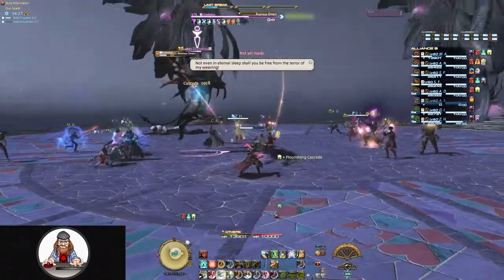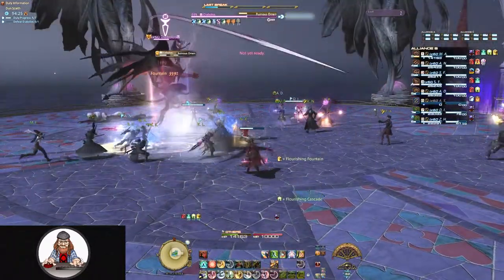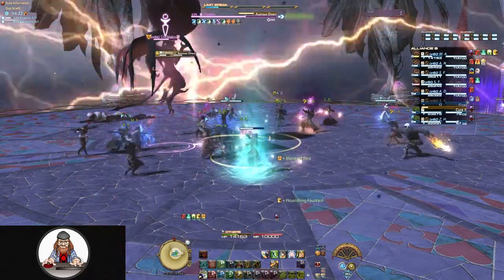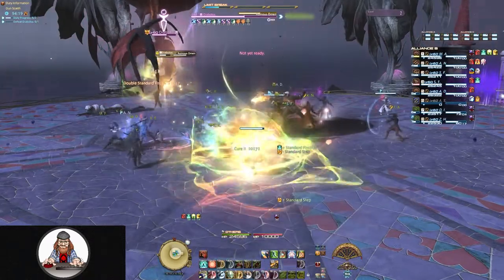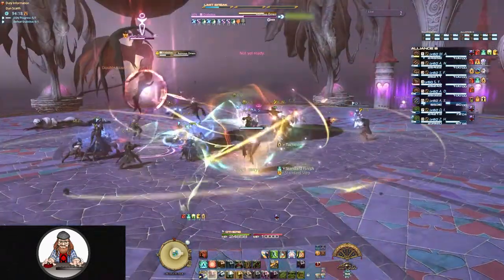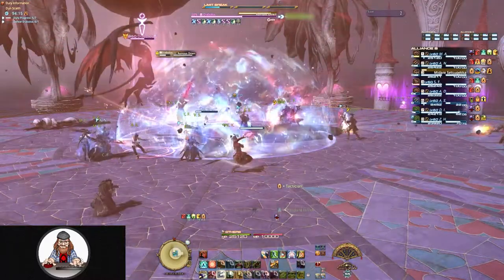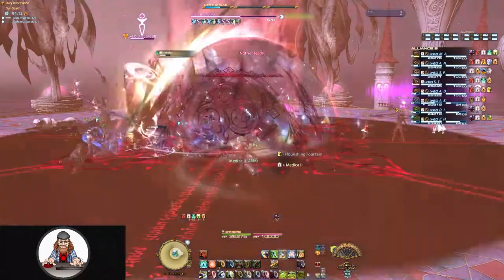When Diablos moves to the center of the arena and reaches his hand toward the sky, he's going to begin casting Ruinous Omen, which summons a large black orb above him. When he finishes casting, he'll slam this orb into the ground doing unavoidable raid-wide damage. Everybody needs to move into the center of the arena for shields and heals.